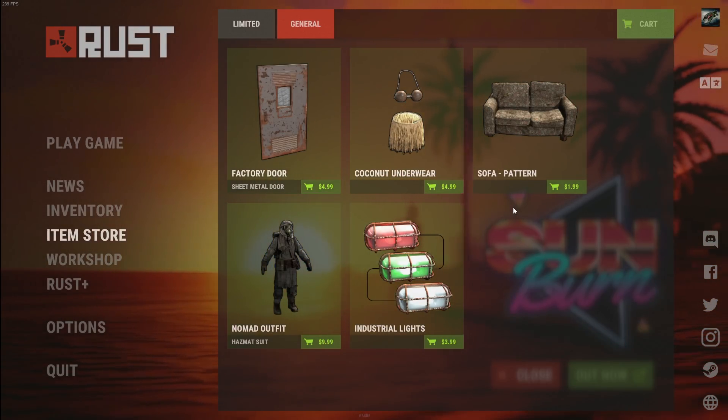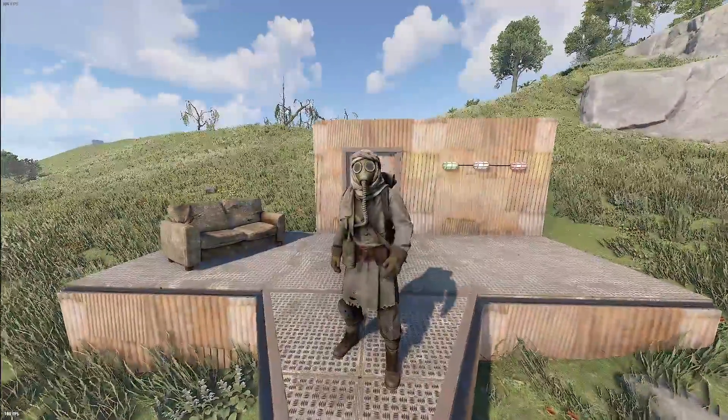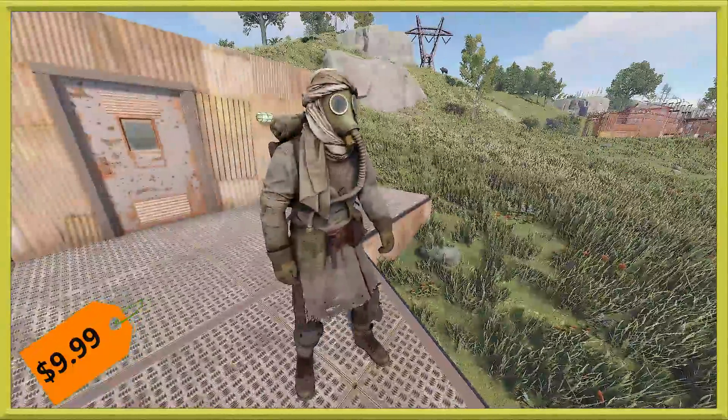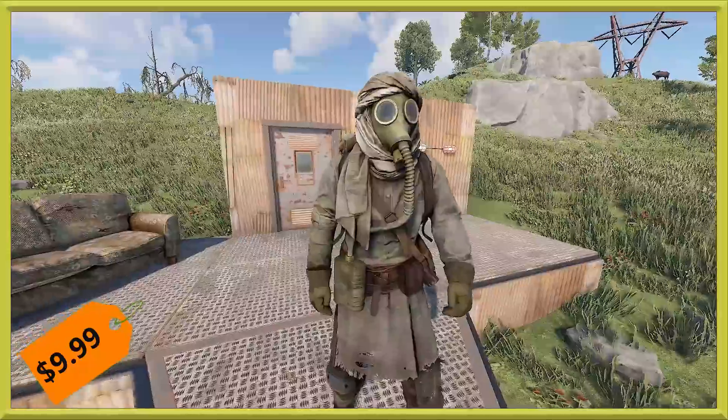Let's go ahead and jump into game and take a look at the items themselves. We're here to check them out in-game, and here is the Nomad skin. This is a skin for the hazmat suit — when you craft a hazmat suit or stick it in a repair bench, you can switch it to this skin.